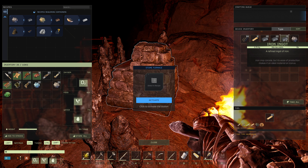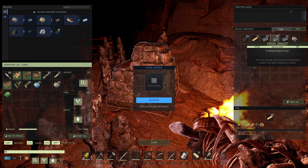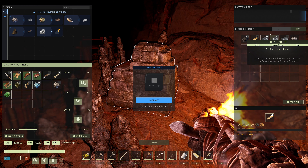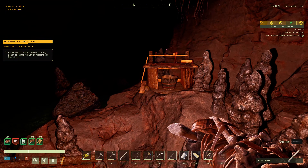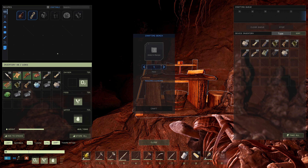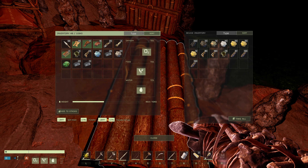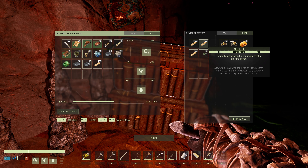I smelted a little bit of iron off camera. It took about three or four minutes after the last episode. So we got 55 iron here. We're going to need a little bit more than that. The first thing I want to build is the anvil, and we need some more wood for that, but I think we got lots of wood stockpiled here.